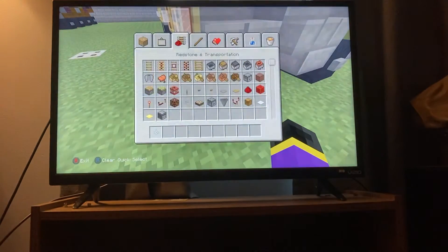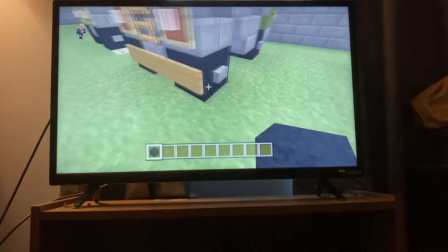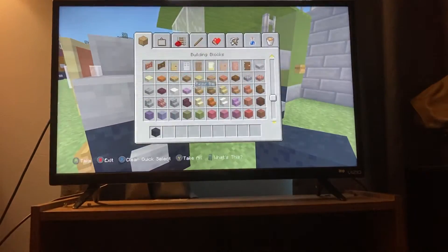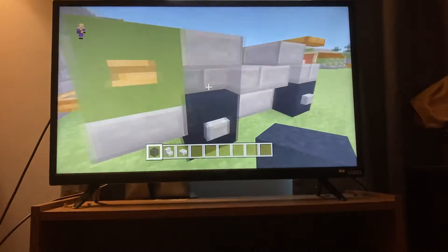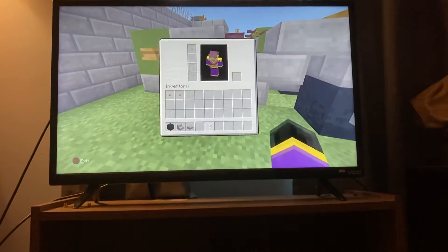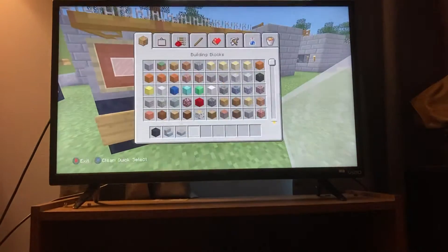What you'll need is black concrete — if I said that correct. Stone brick stairs plus stone brick slab. You can put the rest in the inventory if it gets full. Stone button and wooden button — just put those in the inventory. White stained glass. And your bedrock.